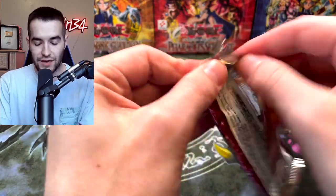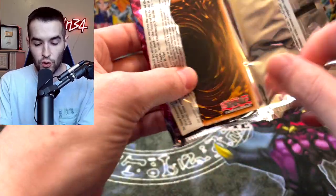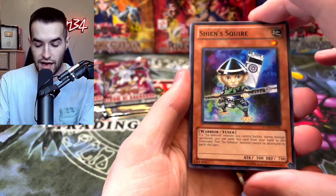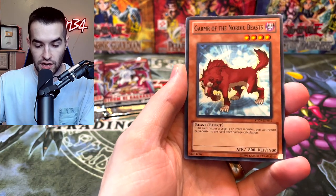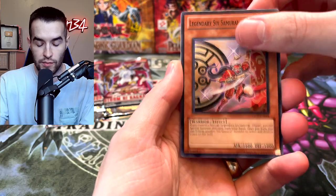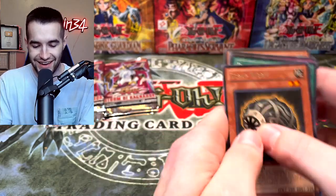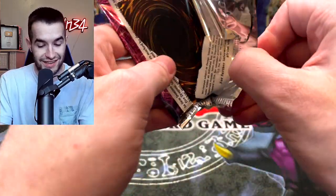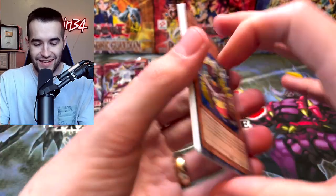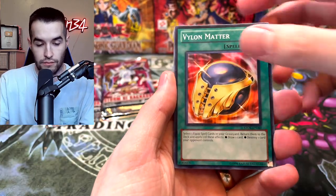Can we bring it back? Can we get back to those insane pulls that we were pulling early on? We have a Shian's Squire, Nordic Relic, Lavatin, Gamer, Legendary Six Samurai Mizuho, and Scrap Worm. All right — Mutable Ball. There was some sort of alarm going off down there, I don't know what that was, so we're just going to keep going here. Hopefully that was not something bad.